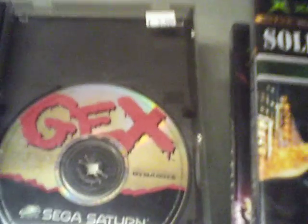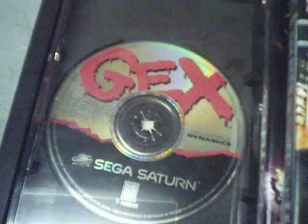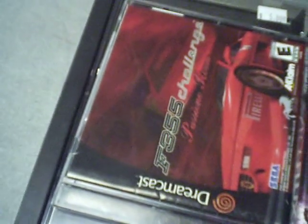Gex for the Sega Saturn — I got that from my friend's store for $5. It doesn't have the cover but it's for the Sega Saturn, can't wait to check that out. I also got F/F Challenge for the Dreamcast, that was $2.50 at the local game store. And for a Genesis game, this is a finding — Balkan, that was $5.